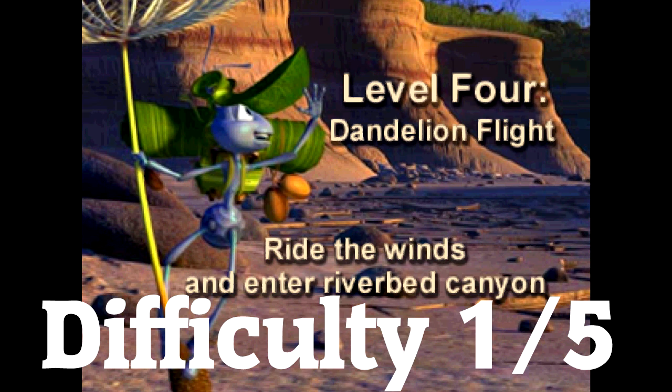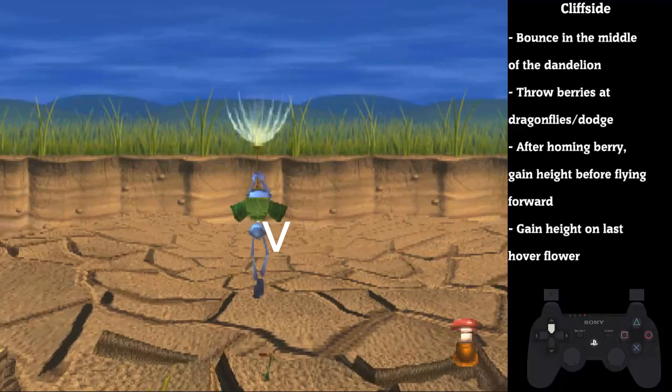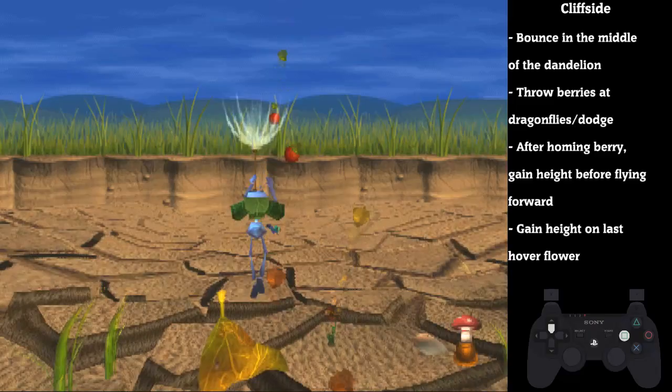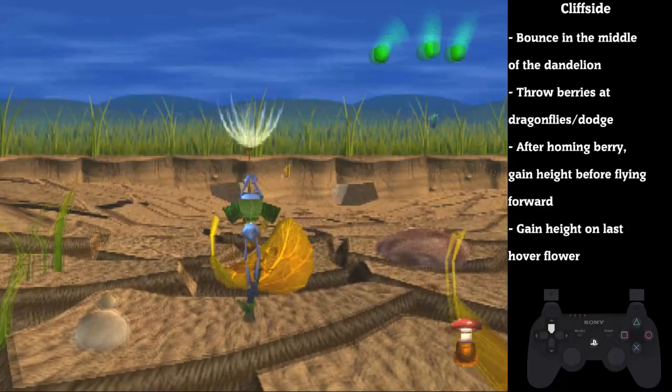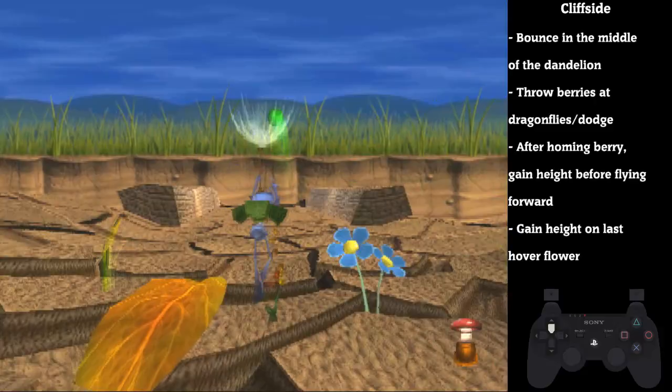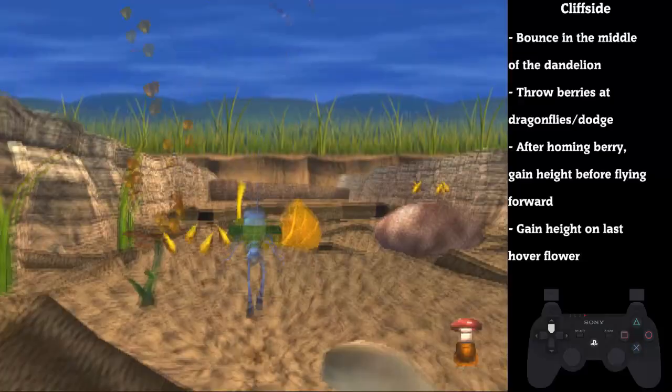In level 4, we'll be using a dandelion to fly across the riverbed, making sure to get past the thorn plant. This level isn't too bad as long as you take the proper precautions. After we bounce into the seed, bounce into the middle of the dandelion to launch yourself up. You'll want to throw berries because these dragonflies can cause you to fall, and that is a big time loss. Then go to each spot, making sure to hesitate for a moment over the hover flower so you can gain some height. Fly in between the thorn plant and run to the exit, making sure to butt stomp just in case the boll weevil hits you.